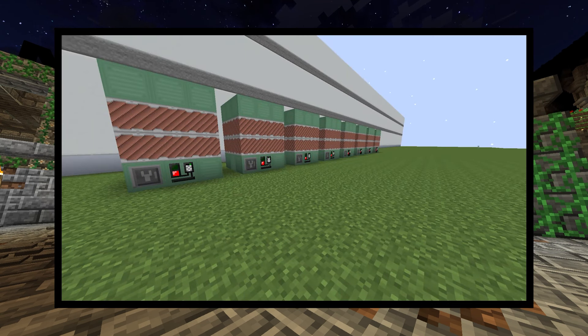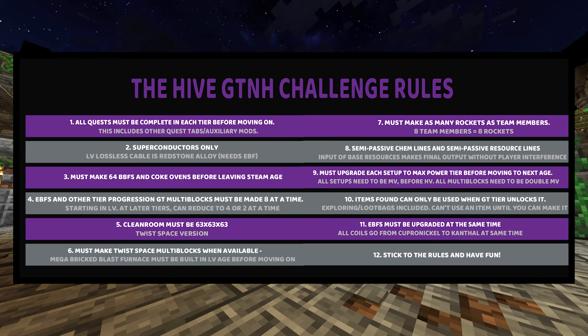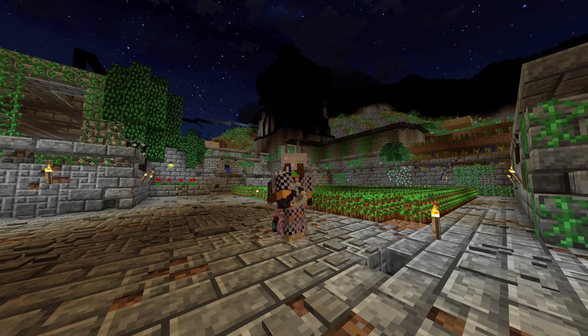Rule 11: EBFs and other multis must be upgraded at the same time. If you want to go to Kanthal Coils from Copernickel, all the EBFs must be changed simultaneously. And Rule 12, finally: Have fun. Follow the rules. Let's see what you can get up to. That's it — those are the rules, that's the challenge.